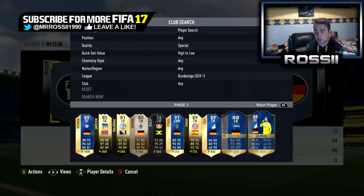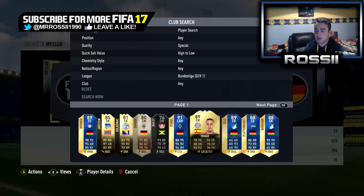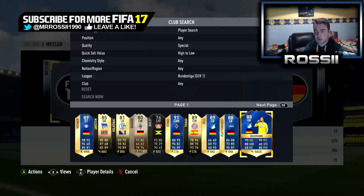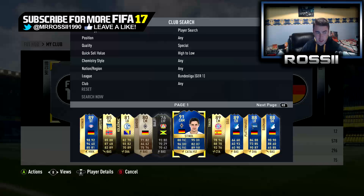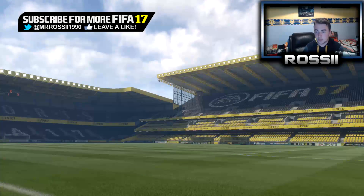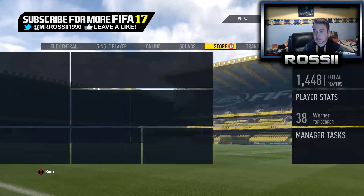But the players I don't want to get, as I've shown you, are them four right there — which would be very a shame if I did get them. But these three right here, probably not that much of a shame because they don't sell for too much. Something like Stindle though — I know he doesn't sell too much, but discarding a 91-rated team of the season would actually tickle me in the wrong sort of way. But we're going to go to these packs now.